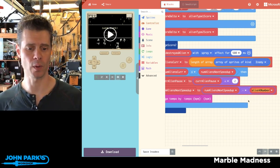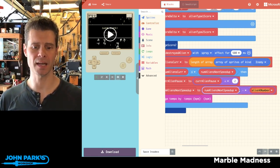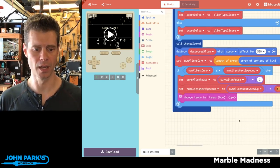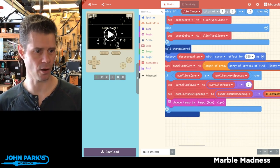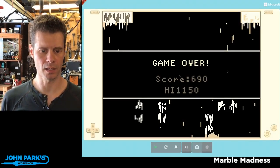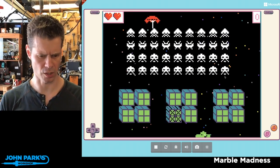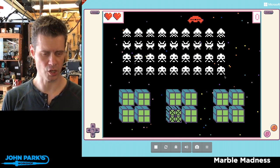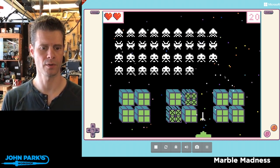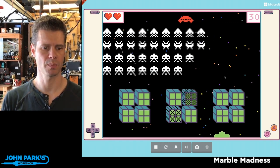I decided I wanted it to happen much more quickly, so I changed number of aliens next speed up to be the previous value minus that alienK number — which I changed to two. So now, every time I reduce the number of aliens by two, a speed-up triggers. I think it might be indexed to zero, because it starts off so you have to get rid of about three of these guys right away.